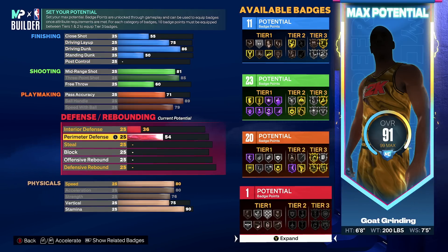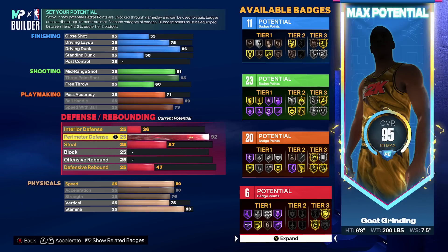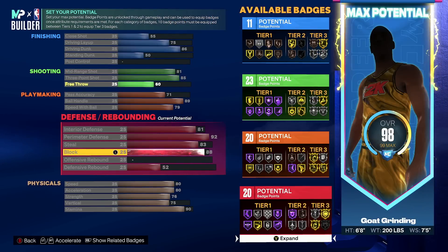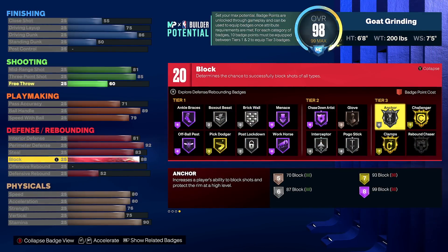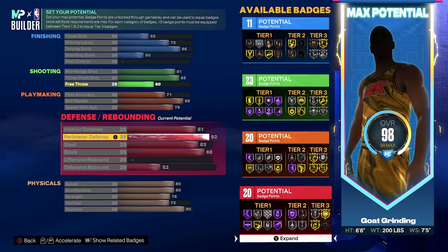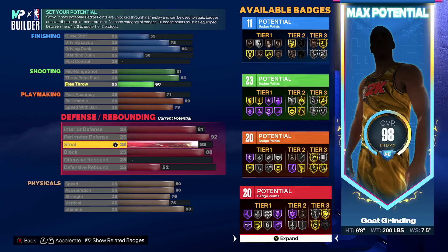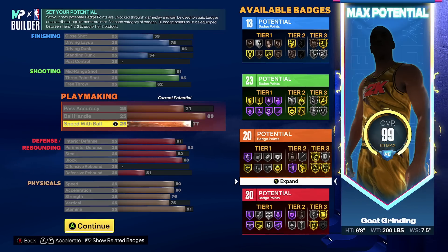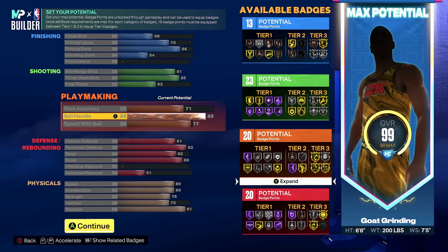Now here comes the insane part of this build. You go to perimeter defense and make it a whopping 92, which unlocks gold clamps, gold challenger, and Hall of Fame menace. Then you make your block an 88 so you get Hall of Fame chase down artist and silver anchor. To max out your defensive badge upgrades, make your interior defense 81 and your steal 83, leaving you with 20 total defensive badges. Then I went one down on my steal and one or two down on speed with ball, putting those points into close shot and standing dunk to get 13 finishing badges.